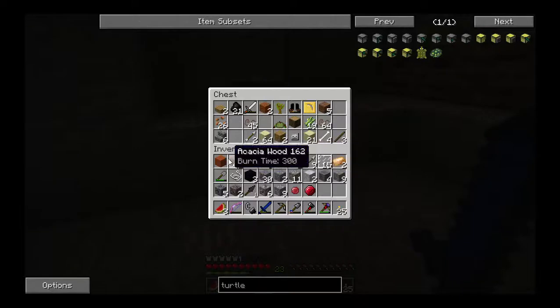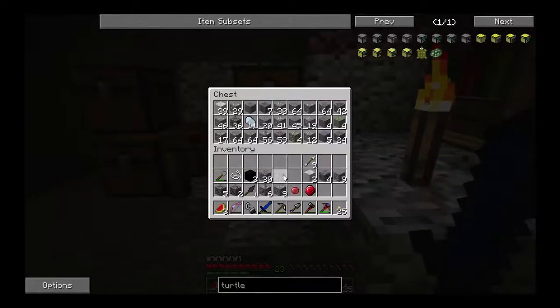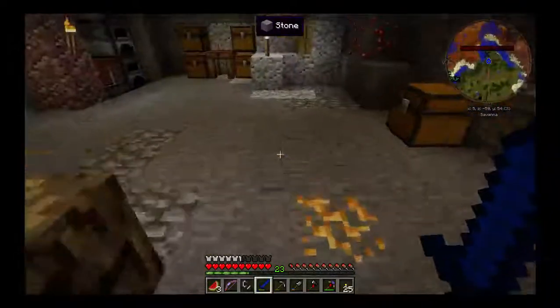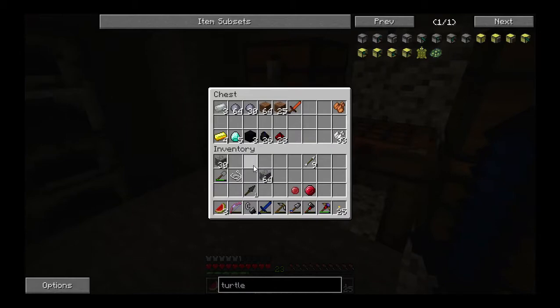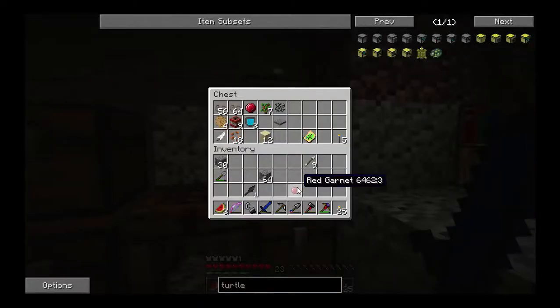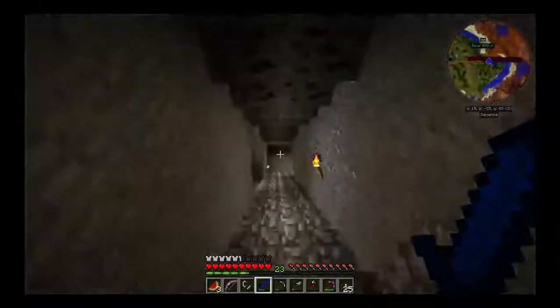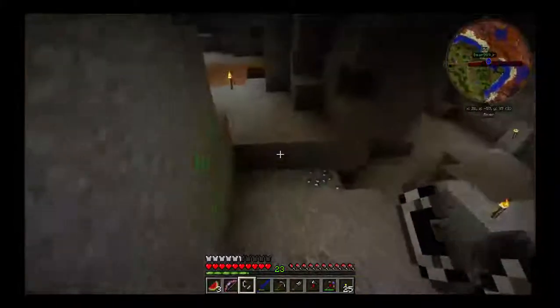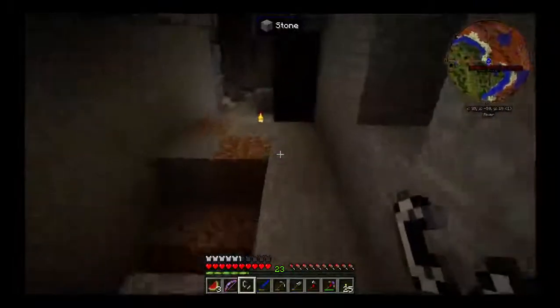All right, let's go ahead and drop all this stuff that we don't need. We'll need to take a bunch of extra stuff in the nether just in case. Need to get a little bit of extra cobblestone. Did you make the enchanting table yet? No. Okay, so don't — give me the materials and let me try the crafty thing with the turtle. We're going to go in the nether real quick, then we'll try that.